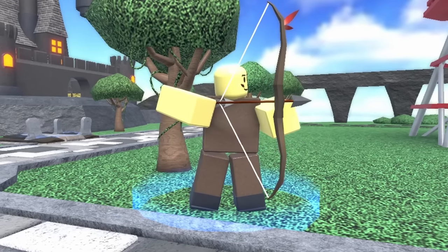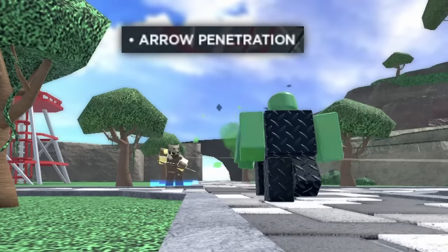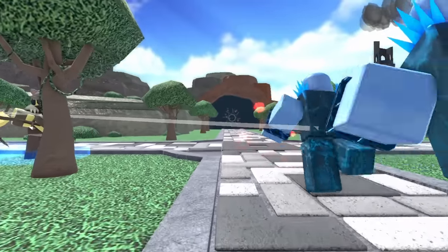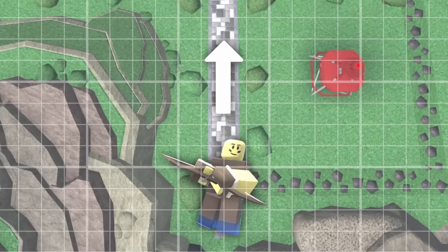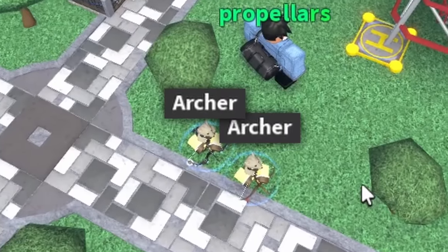Meanwhile, Archer is a different spin on Hunter's concept, using a literal bow and arrow. The main draw of this tower is its piercing ability, which I hoped would carry me in the early game while I saved. Unfortunately, although Archer is definitely stronger than Hunter, it's still kind of bad — it doesn't get piercing until level 3, and when it does, it needs a perfect lineup to actually work. And this guy is not a great shot.